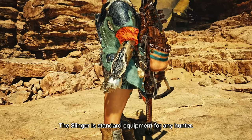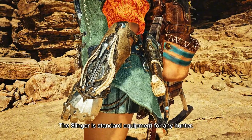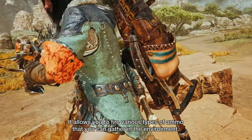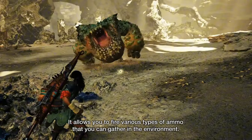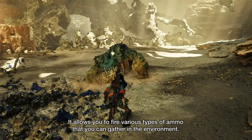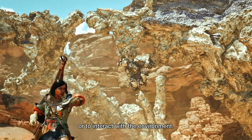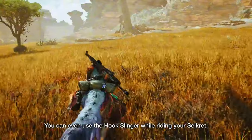Next we're looking at the Slinger — it's back, but with some new updates. In Monster Hunter Wilds there's a whole range of new Slinger pods, like the AOE dung pod, lure pods, and even bleed pods that make it easier to wound monsters. These new pods are super useful, especially in the more open-world format that Monster Hunter Wilds is going for, where you'll face groups of monsters and longer hunts.